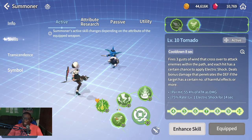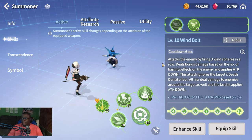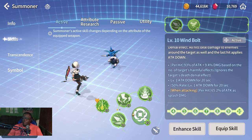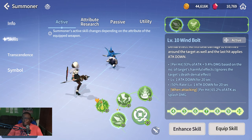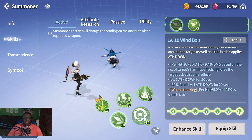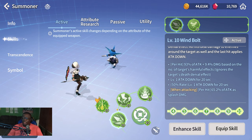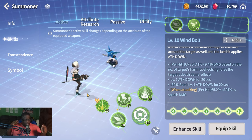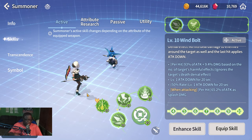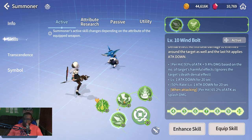Orbia also has two S1 options on Wind Staff. The alternate S1 applies electric shock and penetrates defense on the target, which is really strong. The original S1 ignores death prevention — specifically endure — going straight through it and killing the target. This is useful against enemies like the electric boss who otherwise would survive with endure.